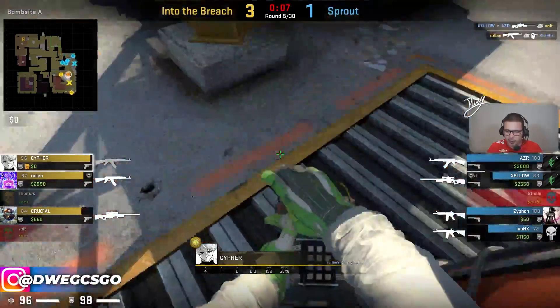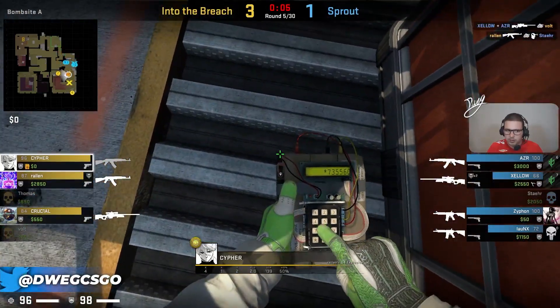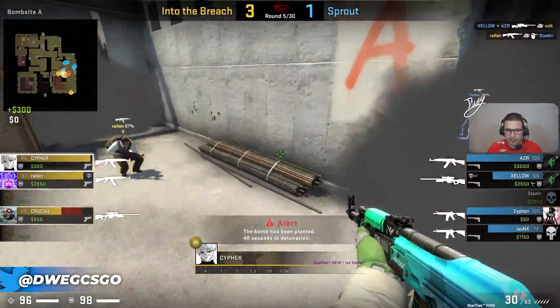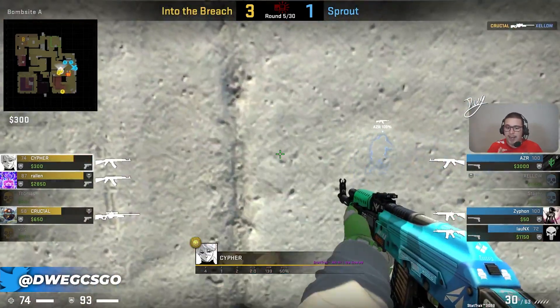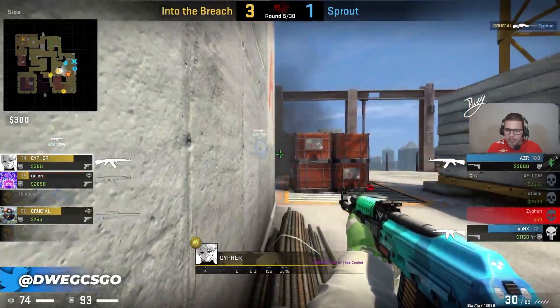Got to focus on trying to get that bomb down pretty quickly. Bombplant coming through, Sprout still with the man advantage. Cypher trying to see if he can get himself out towards safety. Now he's playing anti-flash, looking in towards a wall, waiting for the retake to come.